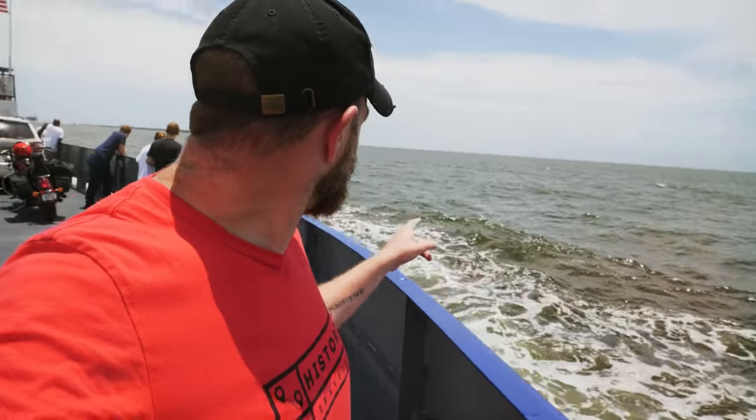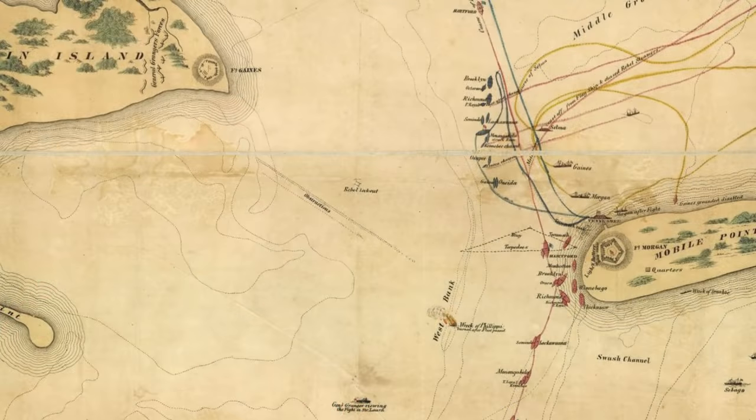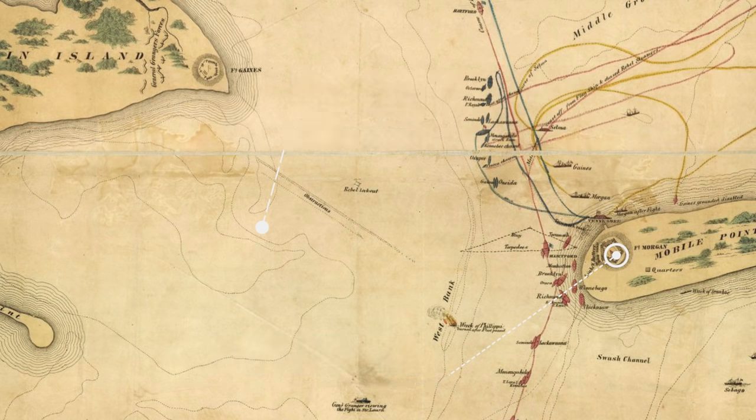This whole area had Confederate mines — or torpedoes, as they called them at the time — all throughout the bay. Back here close to Fort Morgan there was one little channel left clear for blockade runners, and in August of 1864 this is the area that Admiral Farragut is going to try and blast through to open up Mobile Bay and access to the deep south.